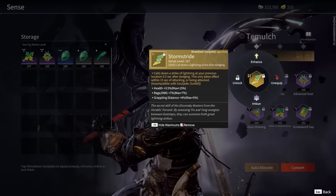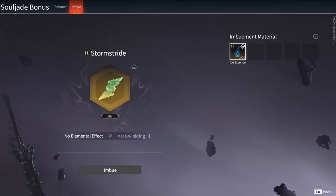To imbue a jade, simply right-click it in the jade inventory and choose imbue. Afterwards, you can see the Ice-wielding bonus in its description.